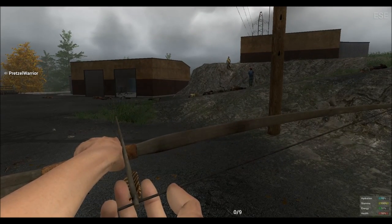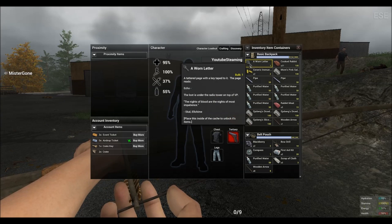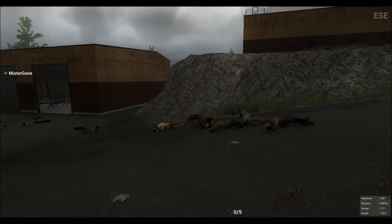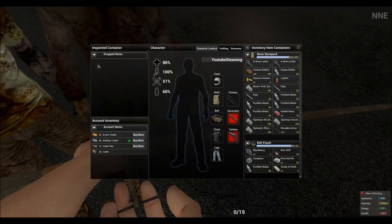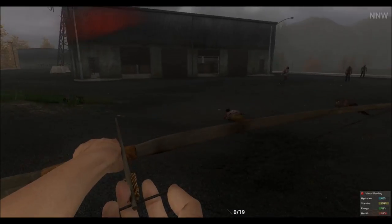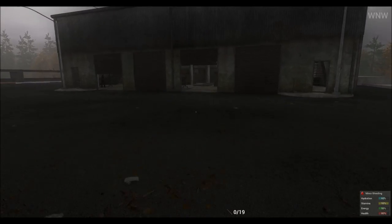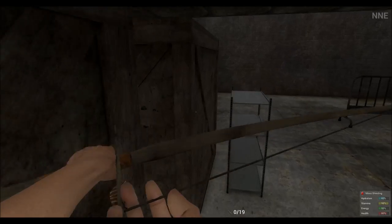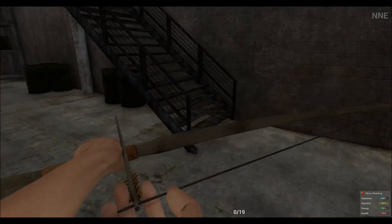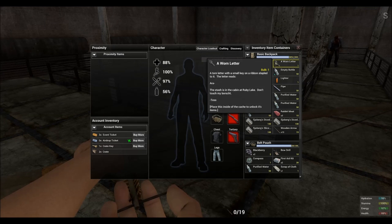Now take a look at the letter. You will see that it tells you the loot is under a radio tower on top of VP. There are different quest items that you can obtain within this game, and there are different locations for them. For example, I already obtained two quest items. Each letter tells me to go to a different location to obtain loot. The second letter that I obtained is telling me to go to Ruby Lake.